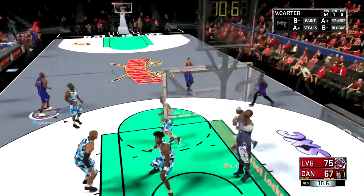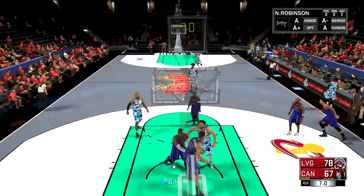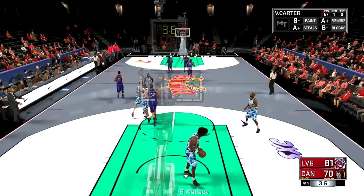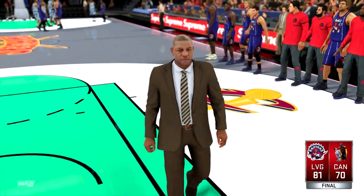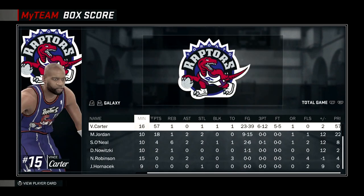Splash — exposing two defenders. Pulling up for three, another green light! What a crazy game, man. I'm definitely gonna get this Vince Carter. His dribble moves — I feel like I'm playing with a taller Kyrie Irving out there, and his release is even better. You guys saw all the green lights I had with him. Let's check the stats real quick.